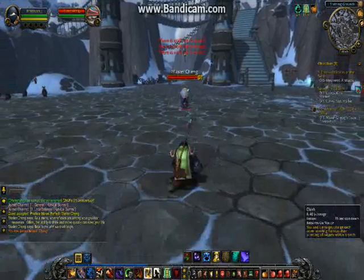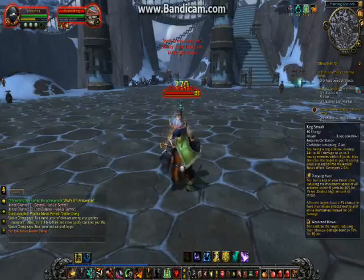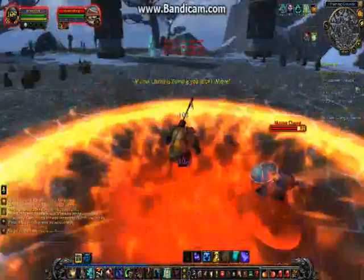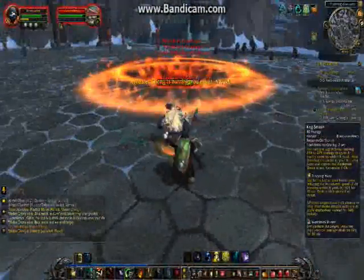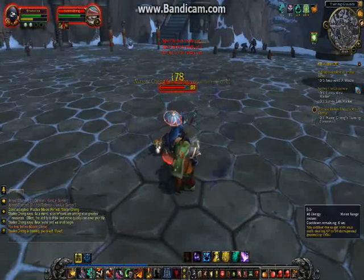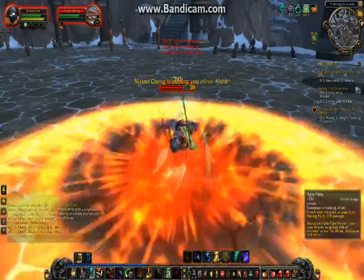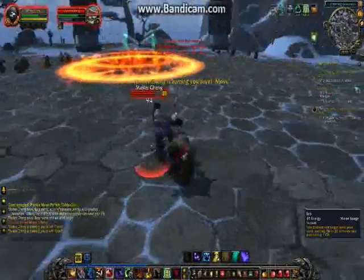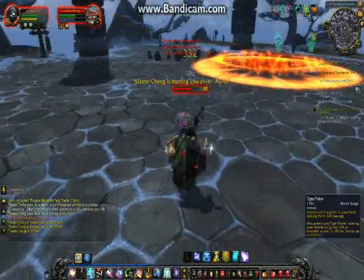I'm going to clash him, and if you jab him you get a Chi, and with that you can do other attacks. I do a buff on myself, do a kick smash — as a tank that gets you a lot of aggro if you do that. Tiger's Palms is a very good attack.